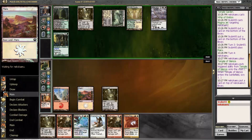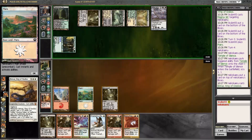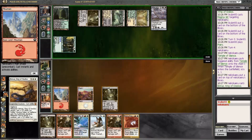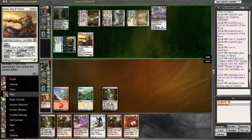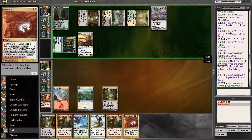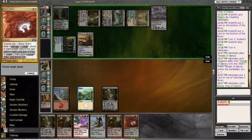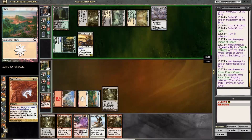I assume the deck has Voice of Resurgence and large monsters, but other than Brimaz I really have no idea what I'm playing against. I think he just took all his favorite cards and jammed them in the deck. You can hear someone laughing — that's my friend Donnell. Say hi, Donnell! He's eating dinner and watching me burn people out.